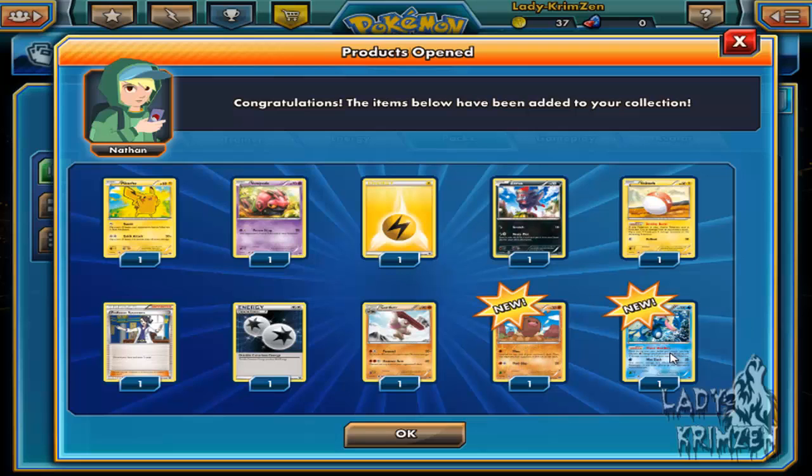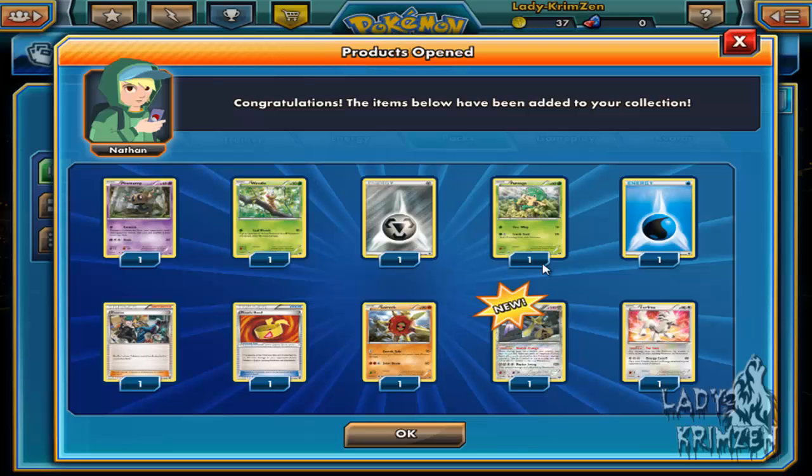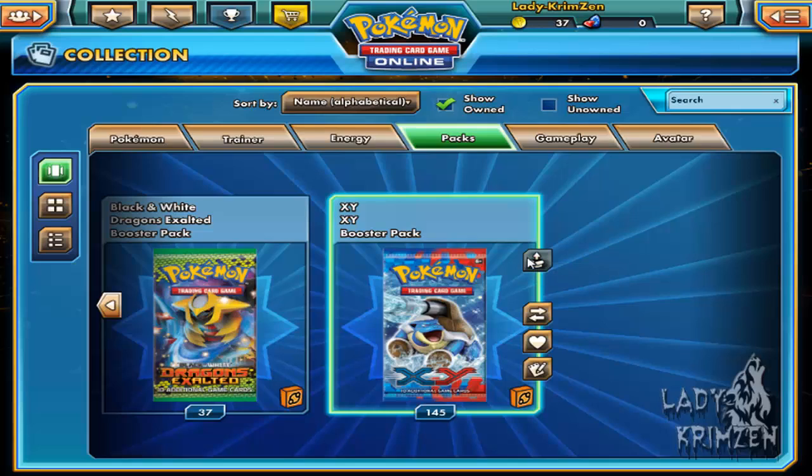We've got Pikachu, Venipede, Electric Energy, Zora, Voltorb, Professor Sycamore, Double Colorless Energy, Girder, Diglett, Reverse Light, and Greninja - my least favorite water type at the moment. So overused. Once he's died down in popularity I'd probably like him more. Phantom Weedle, Steel Energy, Pansage, Water Energy, Cassius, Muscle Band, Soul Rock, Blade Form in reverse hollow, Aegislash, and another Furfrou as a hollow. I want to use as many Furfrous as I can in my colorless deck.